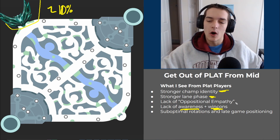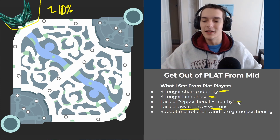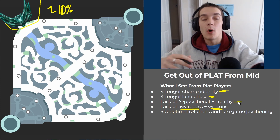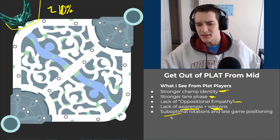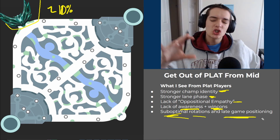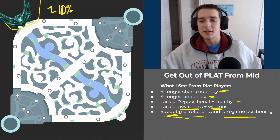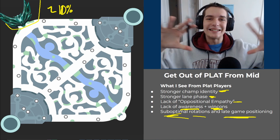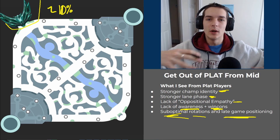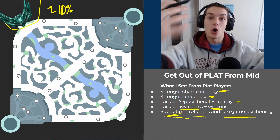Win conditions is super big for mid lane — playing towards your comp. You need to know what your team wants to do if you want to help them achieve that goal. You need to know what your teammates are doing and thinking so you can play accordingly. I also have this idea I call oppositional empathy — being able to put yourself in your lane opponent's shoes. Plat players often lack the ability to understand what their opponent wants at any given moment. That's a skill we really want to work on, along with suboptimal rotations and slow or misinformed late-game positioning.